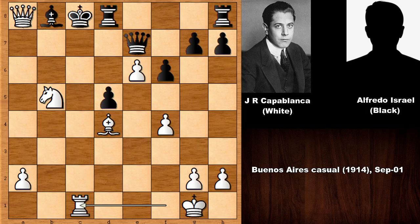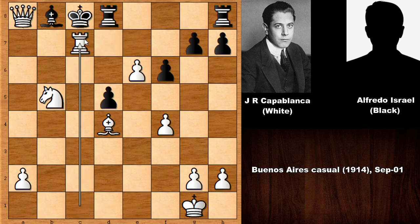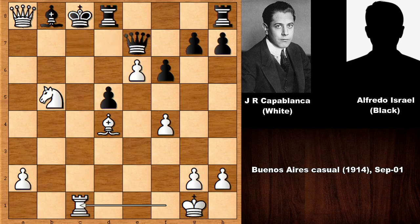After rook to c1, there are only two possible defensive moves: queen to c5 or queen to c7. If queen to c7, then capturing the queen with the rook — checkmate. And if the other move, simply capturing the queen and getting checkmated again — there is no defense.